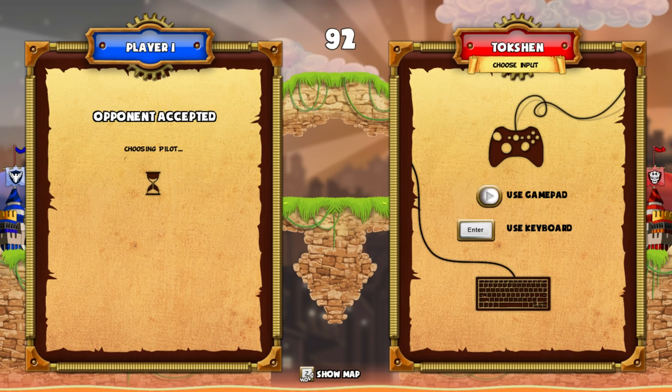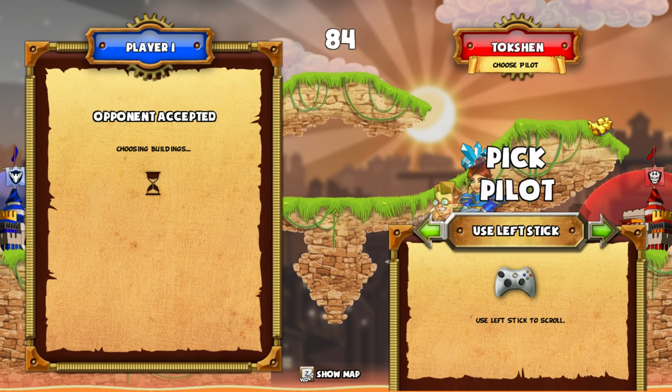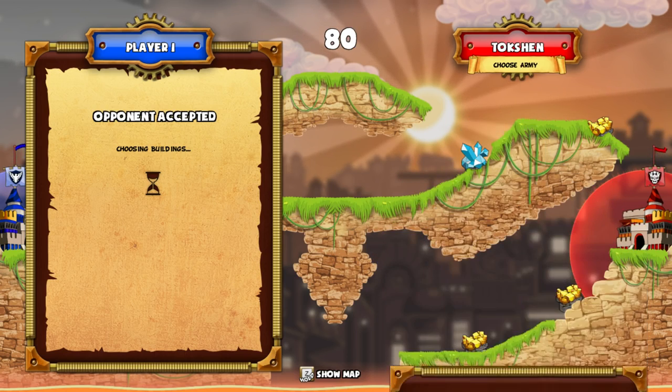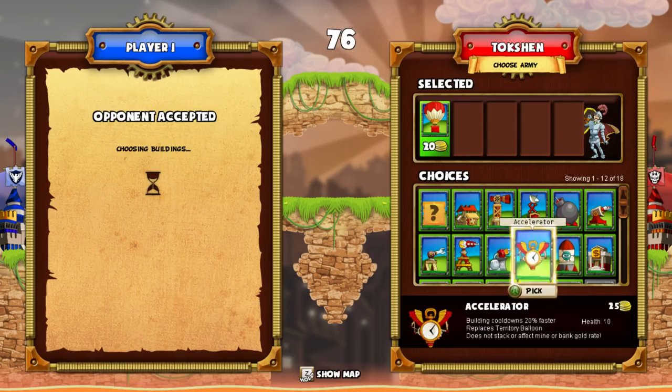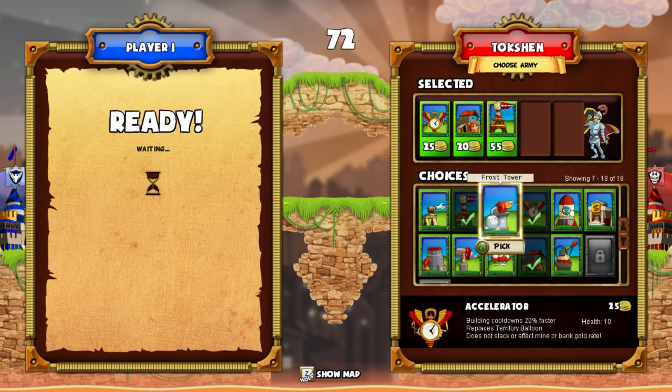Hello everyone and welcome back to Cannon Brawl. So this map... let me do random. The knight — I just need to remember to use the knight's abilities. I think a laser's pretty good for this map. I'll pick the fortified mine, accelerator, laser.